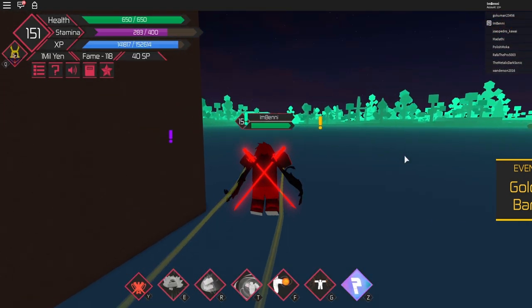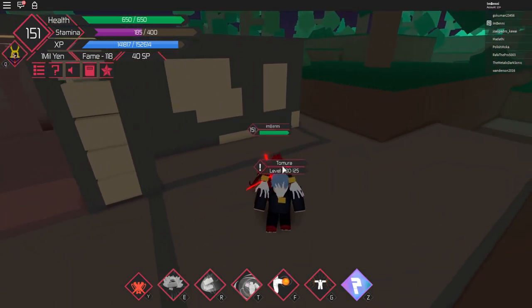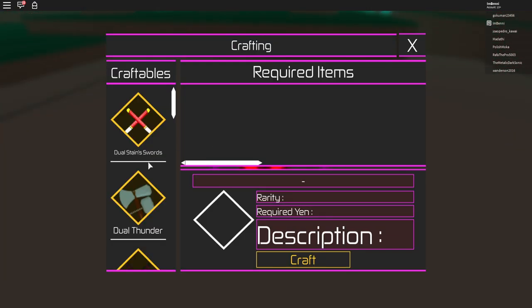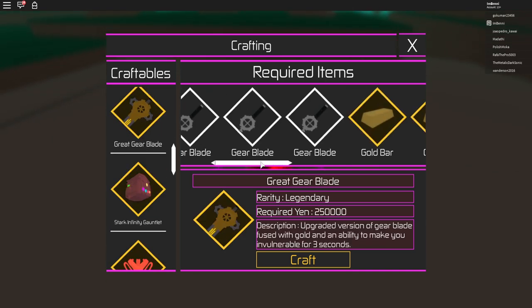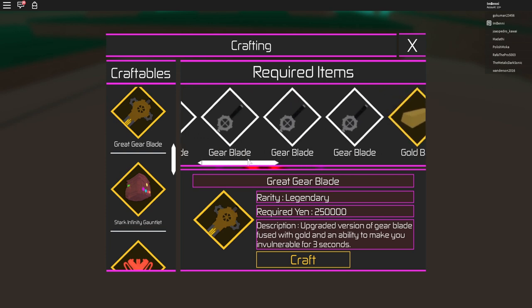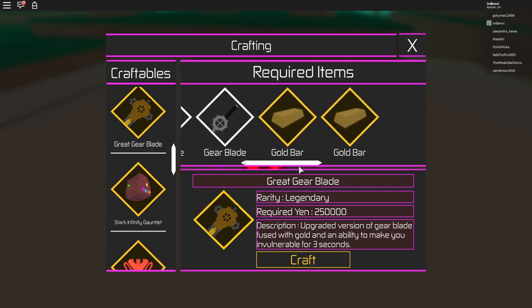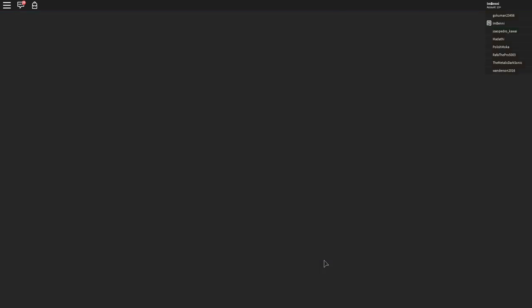We're back here to retrieve our reward — simple as that. We go to the NPC — hello there — yes, I want the gear blade. There we go, Great Gear Blade. You need, like I said, four gear blades and two gold bars. I showed you how to get the gold bars. You also get a gear blade each time you do these quests. It costs only 250,000 yen — not a biggie. Let's craft this!